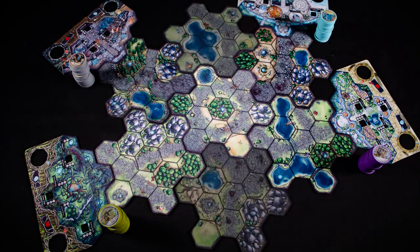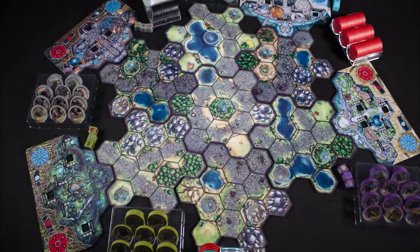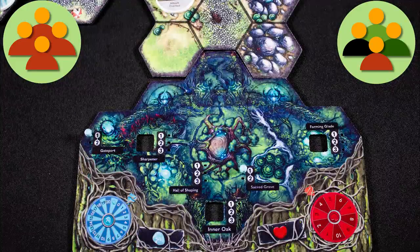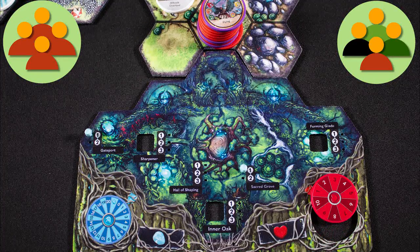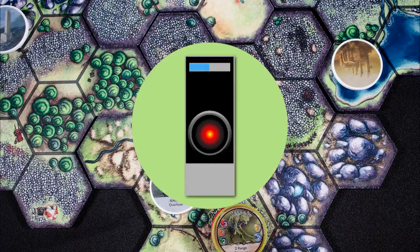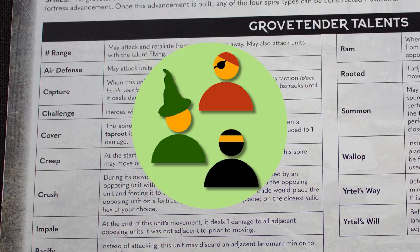Can you master the terrain, harness the source, maneuver your forces, and build a mighty defensive fortress? Or will the enemy smash your gates and ruin you? Cloudspire has solo, co-op, and competitive modes of play, but generally you win if you smash your opponent's fortress gates while keeping yours protected.